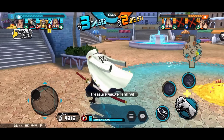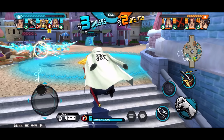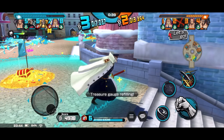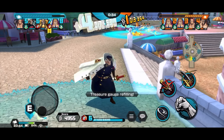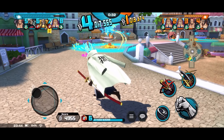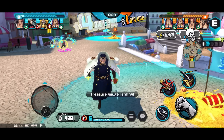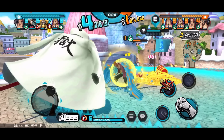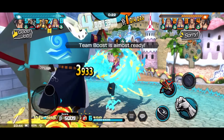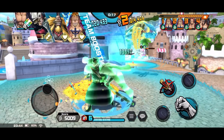Look at that damage — crazy! That Marco couldn't run away from Shiryu. Shiryu is definitely a runner hunter. One good tip: if you're using Shiryu, maybe try to bait the opponent into capturing the flag first, because that is when Shiryu can deal massive damage and one shot the runner most of the time. Also, skill two stuns, which makes it easier to finish off the job.